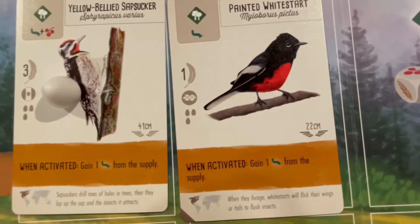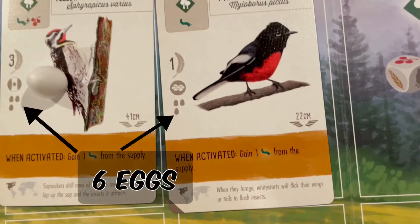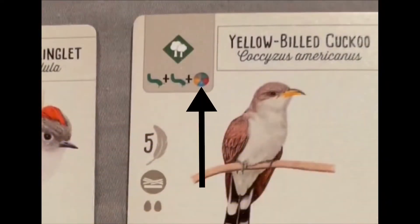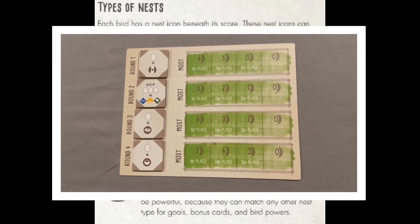You can only lay eggs if you have a nest available, and each card shows you how many eggs it can hold — you can never hold more eggs than the available nests. When you lay eggs, you can place them on any available nest anywhere on the board. A circle with multiple colors means that it's wild, and you can use any resource to pay. There are four types of nests on these cards: the platform, the ball, the cavity, and the ground. These could earn different points in different games depending on what the goals are.